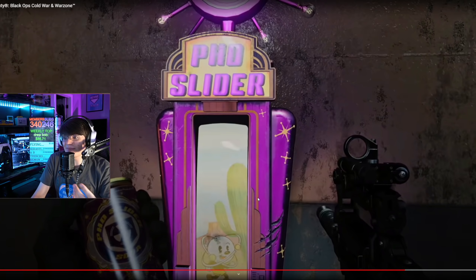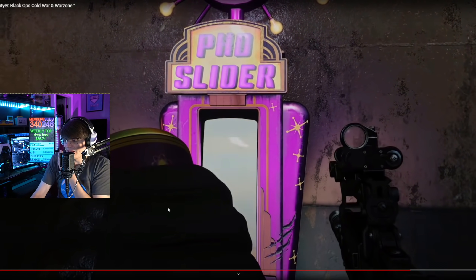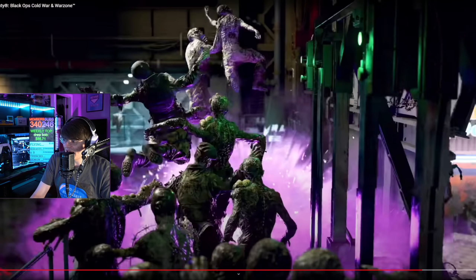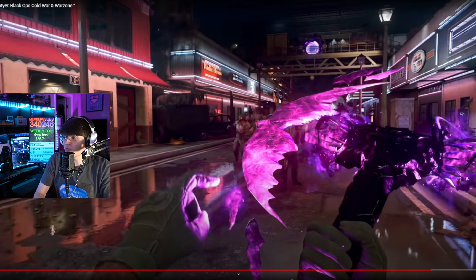They did overdo the perk machine and I'm a little disappointed we're not getting PhD Flopper for nostalgia reasons, but honestly PhD Slider makes more sense. Maybe one of the upgrades for PhD Slider makes it so when you fall, even if you hit the ground without flopping, you still explode — that would be the perfect middle ground. The perk machine looks sick — it's actually got a full-on screen in the front and we get to see what the soda itself looks like. There's a Bullfrog wall buy in the back there, but that's not important.